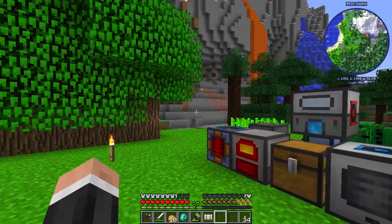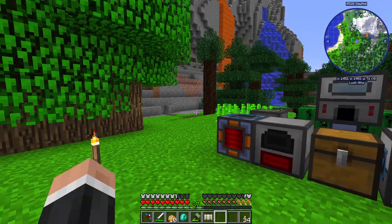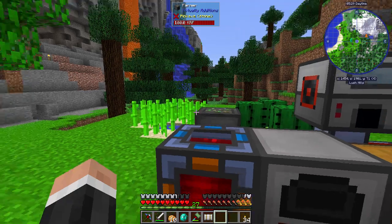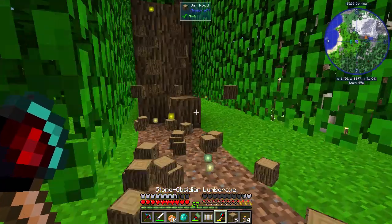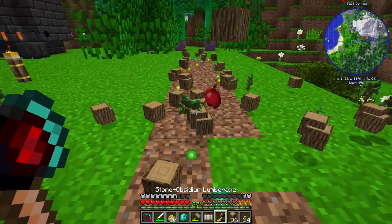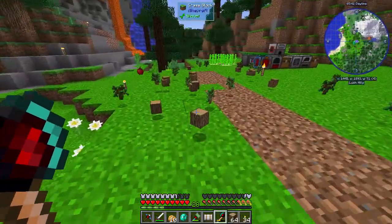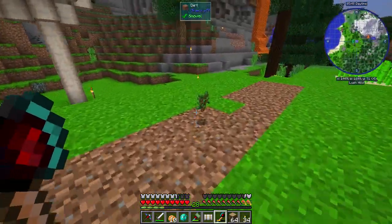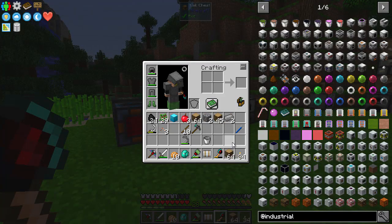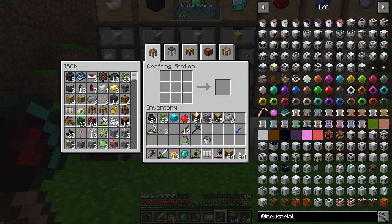I hope that has helped. Now, I've changed my mind — we're not going to do a mob farm because I figured with us doing farming, it actually makes more sense to make ourselves a tree farm as well. Look at all of this wood — wow, that's a lot of lag. Let's get all of this, because we don't want to keep harvesting these trees manually. Let's make it automatic using Industrial Foregoing, which is a remake of a mod called Mine Factory Reloaded with a lot of the same things.